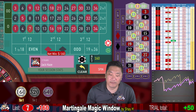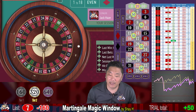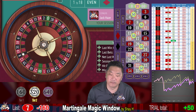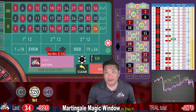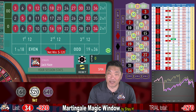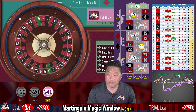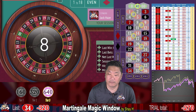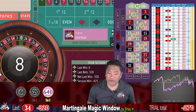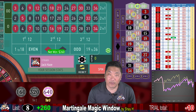7 — that's a whack. We double up to $320. 34 — another whack, we're at the top tier again. 8 — that's a recovery, we get $260, and reset to step one.